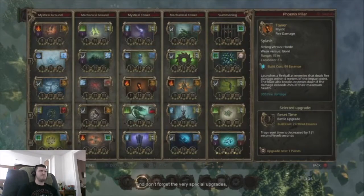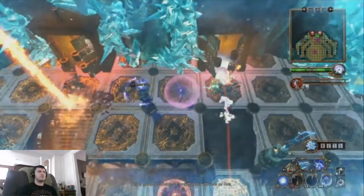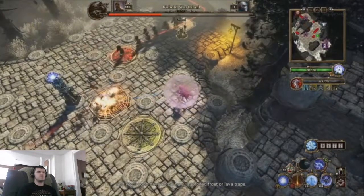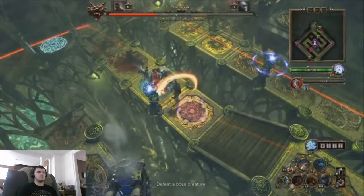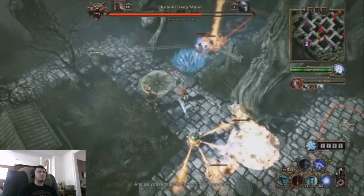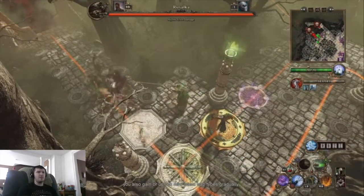And don't forget the very special upgrades, which are tied to achievements. Kill a given number of creatures with ice or fire, and you'll soon have some new Frost or Lava traps. Defeat a boss creature, and you'll get a brand new trap as a reward. And as you're playing through the campaign, you also gain and unlock new basic trap types.